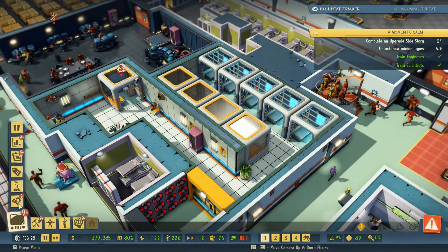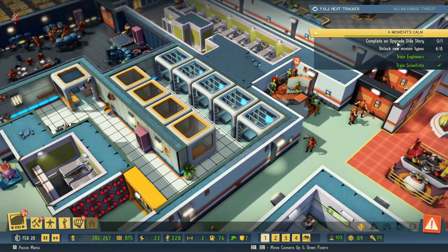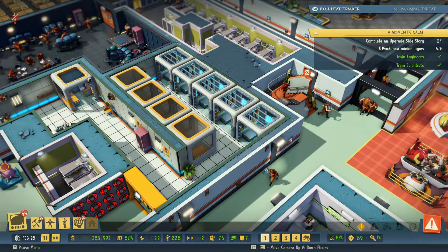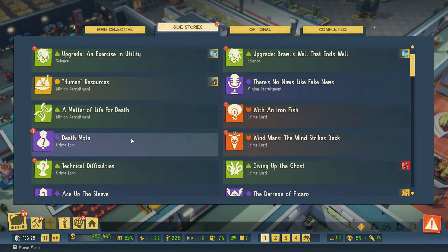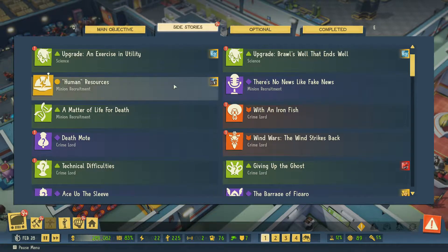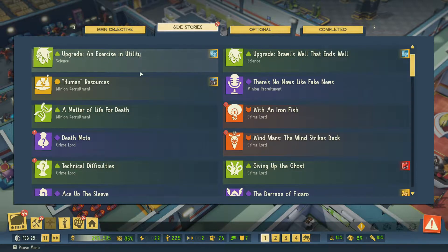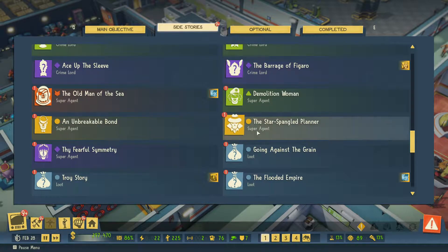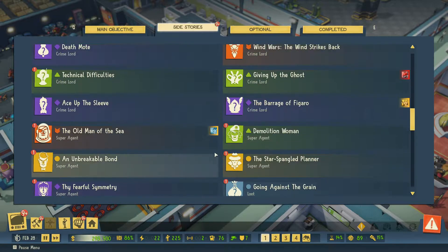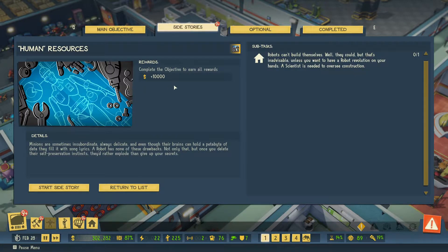Let's go back in now and have a look at what objectives we need to do. We need to complete an upgrade side story and unlock new minions - so we need more minions. Should we do minions first? I think that's probably going to make more sense. Let's have a look - crime, law, super agents, all the loot, minion recruitment. Here we go - we've got this one which is minion recruitment, we'll do this one.